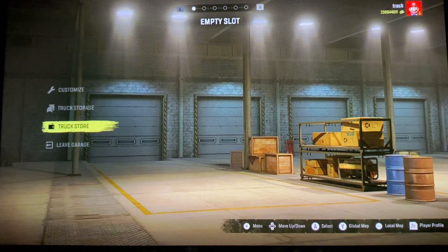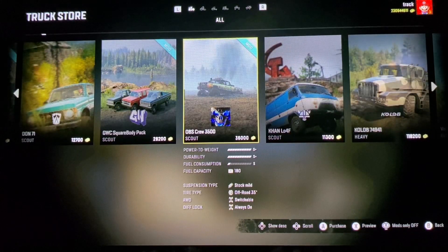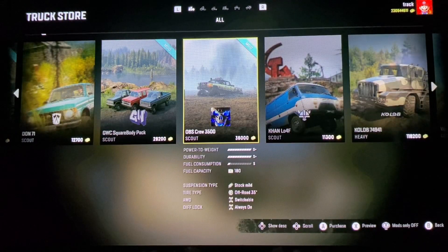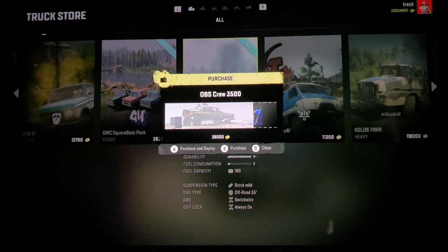Let's look in our truck store. We have the Dearborn Rough Stock M181 Scout - aka Bronco. And then we got the Square Bodies, which would be kind of fun. And then we got the OBS 3500. I kind of want to do the Square Bodies, but I also kind of want to do the OBS. We'll do the OBS, screw it.